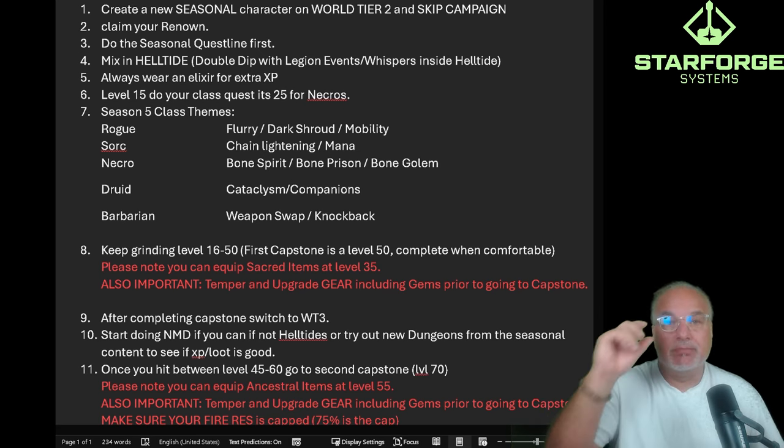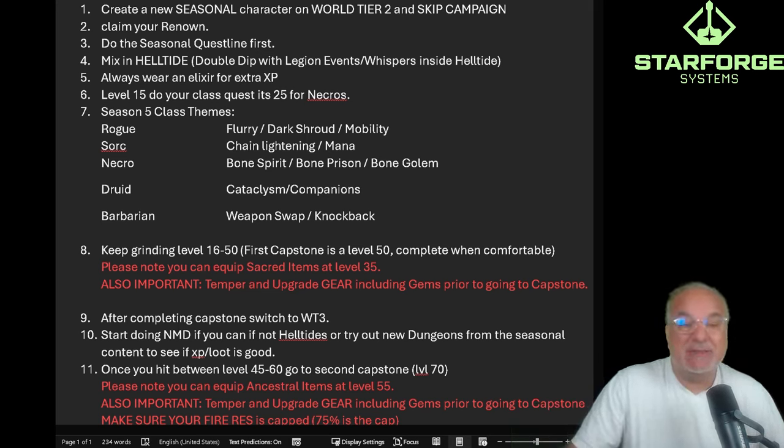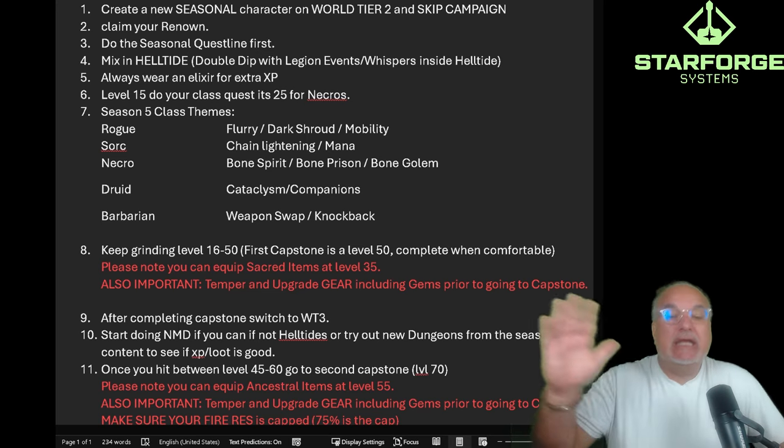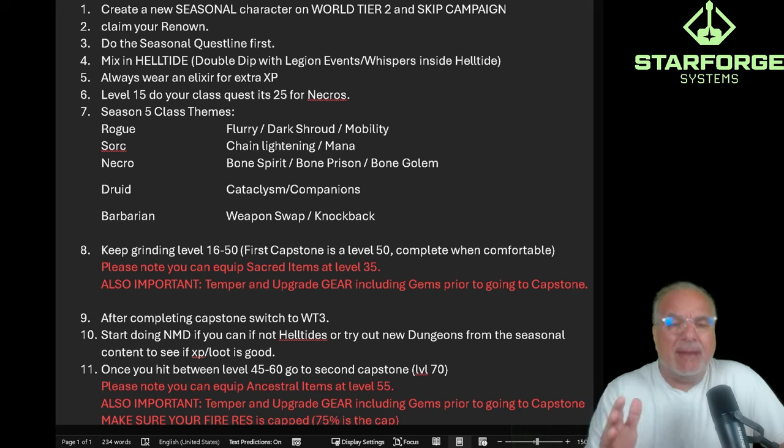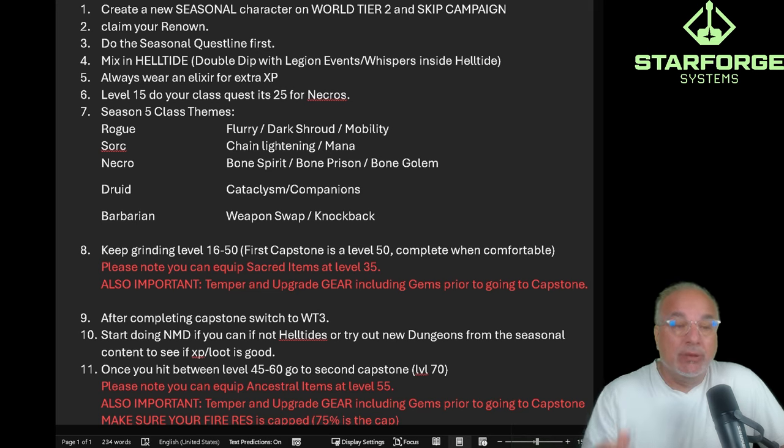The most important thing prior to going to the capstone: please temper and upgrade your gear and gems. Get as many temper manuals as possible and upgrade your gear. Reroll the stats for your build. Get it as strong as possible without going overboard on gold and resources. They've amped up the gold rewards and we can reuse temper manuals over and over, and the Codex of Power as well. Amp up your gear so you can go in nice and strong — especially if you're playing hardcore.